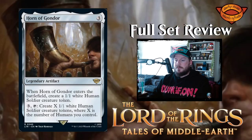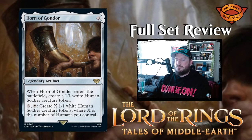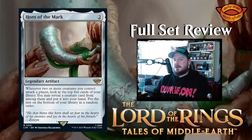Horn of Gondor is three mana for a legendary artifact. When it enters the battlefield, create a 1/1 white Human Soldier token. Then pay three and tap it to create X 1/1 white Human Soldier tokens where X is the number of humans you control — essentially doubling your humans. That's a flavor win: when you blow the Horn of Gondor, all the humans of Gondor show up to fight.